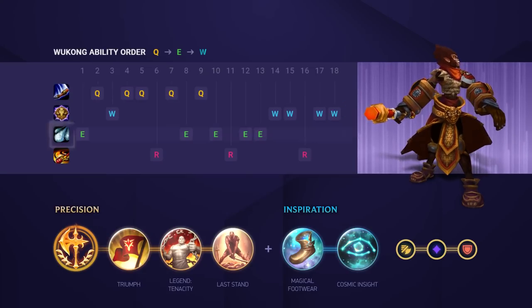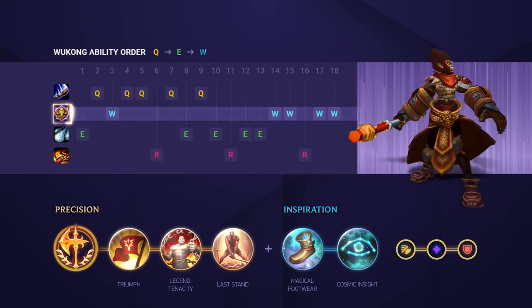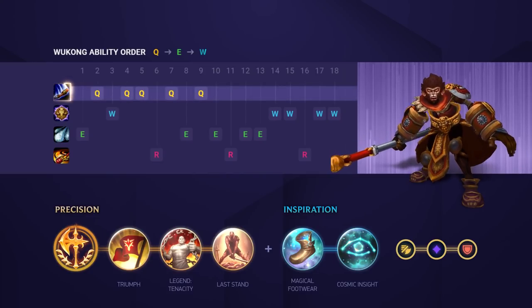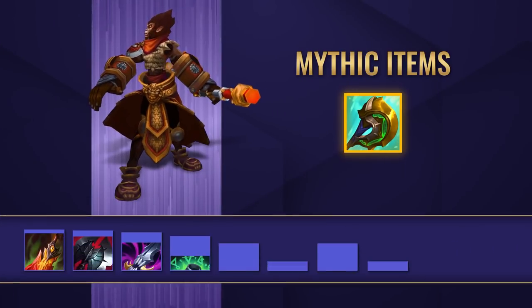For your skill order, you want to start with E as the increased attack speed helps you clear that first camp. Then take Q and then W for your next two abilities. You want to max Q first though as it's your main damaging ability, then E second for the reduced cooldown, and finally W to finish.